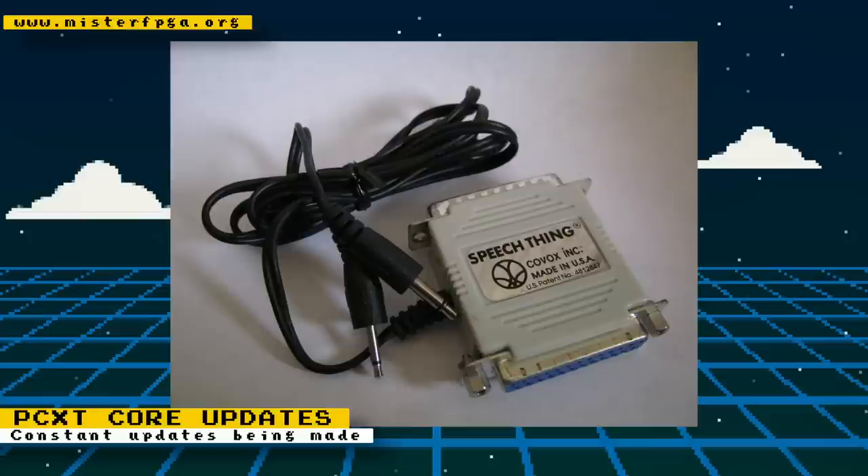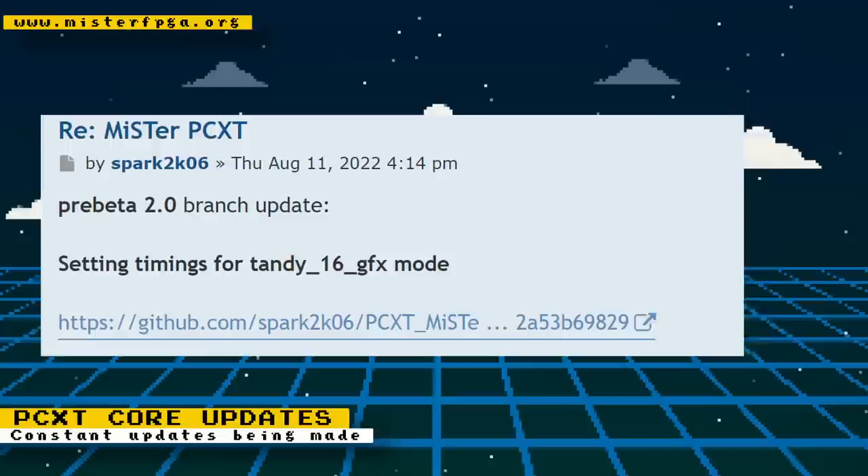The latest official beta for the PC XT core is at version 1.5 and features several video mode updates and fixes. You can also download test builds in preparation for version 2.0 if you want to be on the bleeding edge.